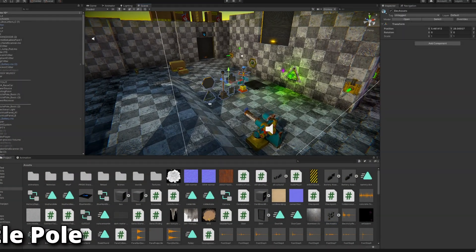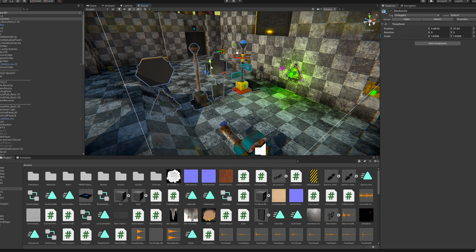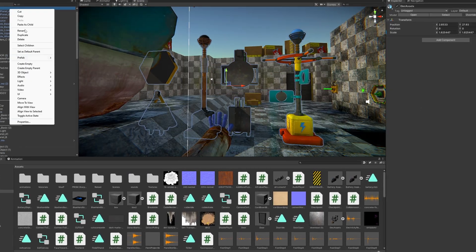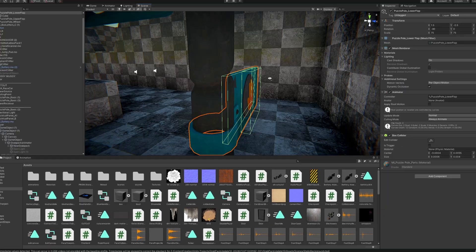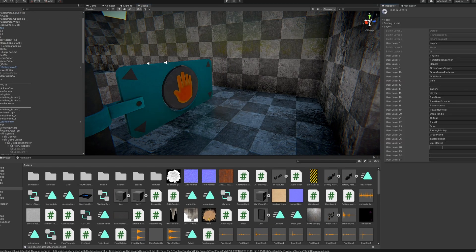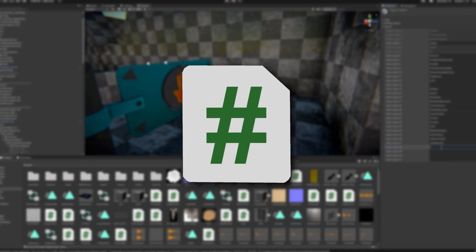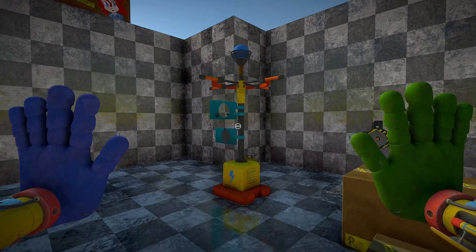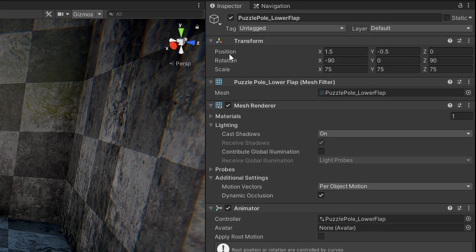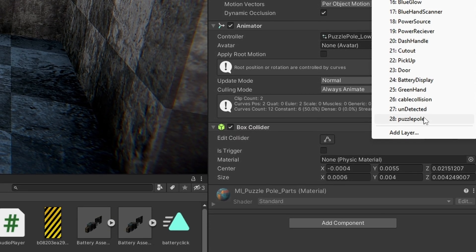Alright, so to start, we just have the 3D model, and I'll quickly position it and delete these other assets. To actually get started, I'm going to edit the grab pack script so the player can actually grab the object like everything else, and I'll create a custom layer for the rotating piece so the grab pack can differentiate between this object and any others.